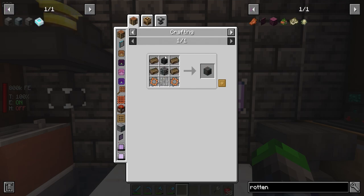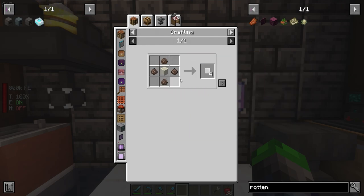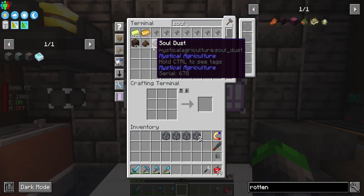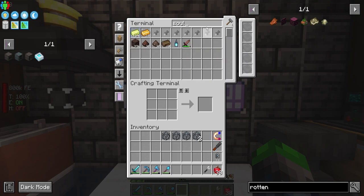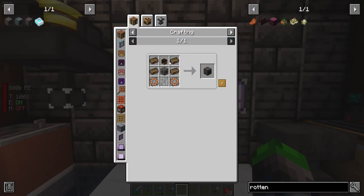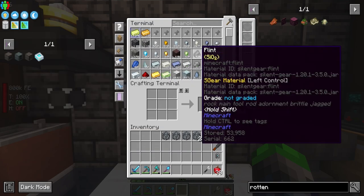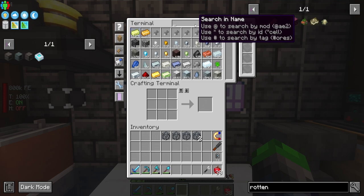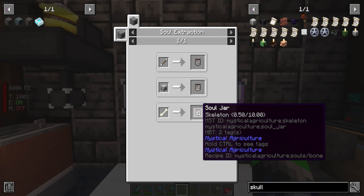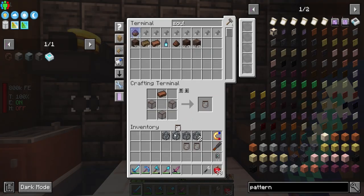I don't have any skulls. How do we get one? We need a skeleton skull — blank skull. We'll need soul dust, which I do have. For skeleton essence, this is going to be really simple to fill up some soul vials because I have the skeleton farm.